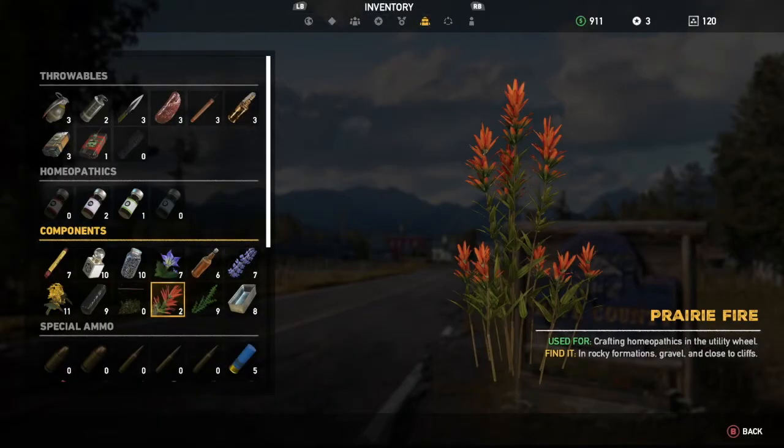Hey everyone, welcome back to our Far Cry 5 videos. We're going to give you a quick tip on where to pick up Prairie Fire. Obviously it already says find it in rocky formations, gravel, and close to cliffs. However, you could find yourself hunting all over the place — in particular in Whitetail Mountains — and not find a single bit of it.